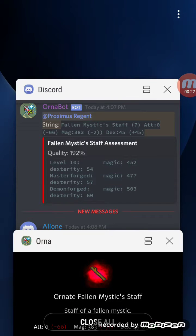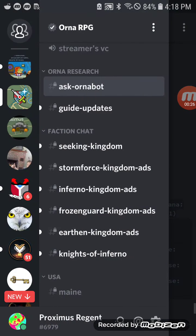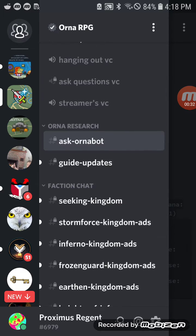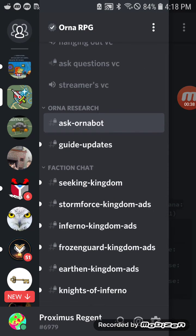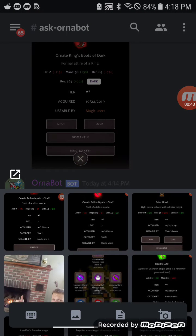You take a screenshot of it, jump over to Discord. In Discord, go to the official Orna server, scroll down to the bottom of the channels, go to Ask Ornabot, then upload your picture.